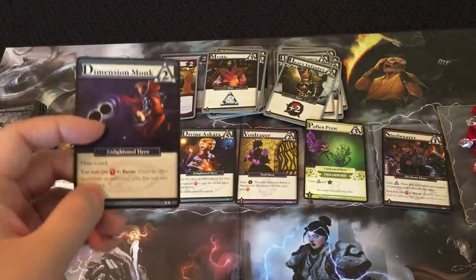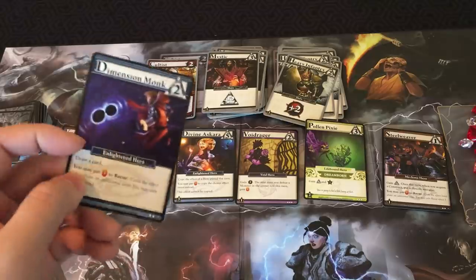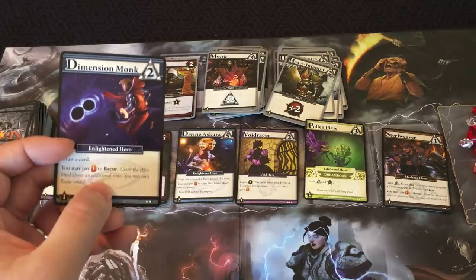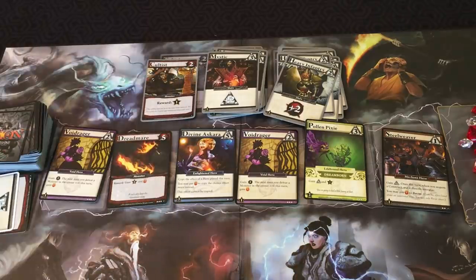Recur lets you pay insight to trigger an ability again. If I play Dimension Monk and draw a card, I could pay one insight to recur it and draw another card. You can only recur once per card per turn, though — you can't keep doing it over and over, that would be ridiculous.